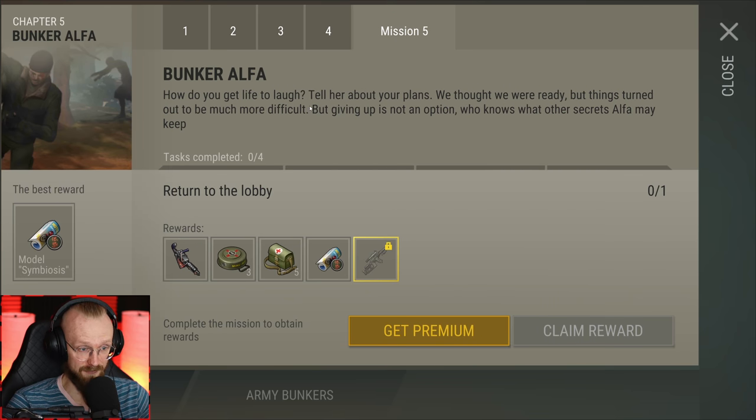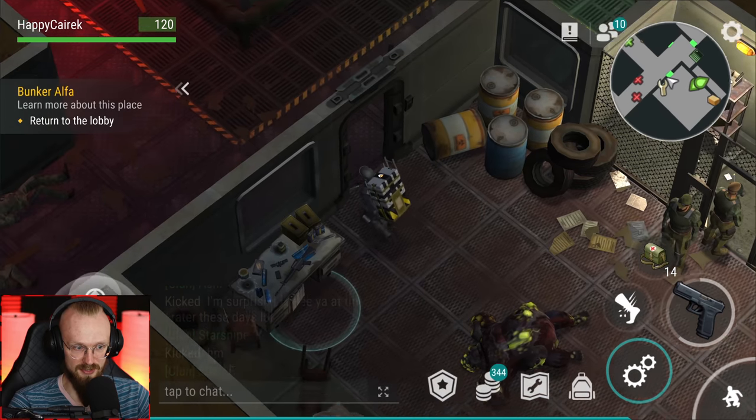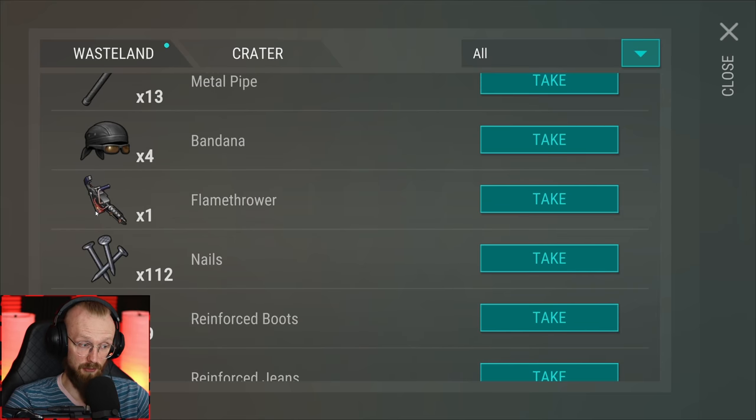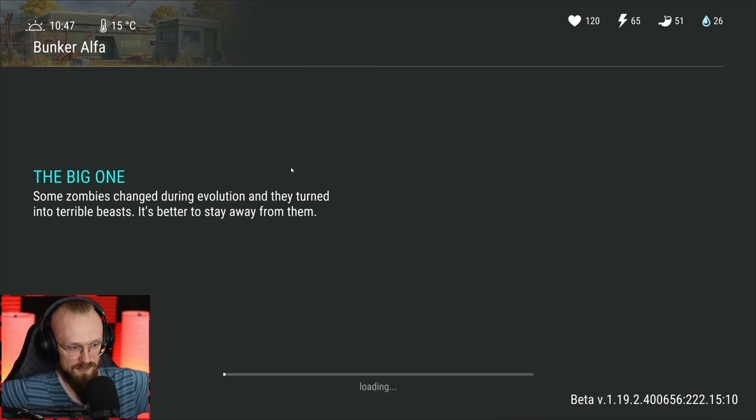'How do you get life to laugh? Tell her about your plans. We thought we were ready, but this turned out to be much more difficult - but giving up is not an option. Who knows what other secrets alpha may keep?' Wait - you can get another flamethrower! You can get two flamethrowers - you basically get one flamethrower and a second one later. Because check this out: we already have one flamethrower in the inbox and we are testing it out today. Let's get back to the lobby.